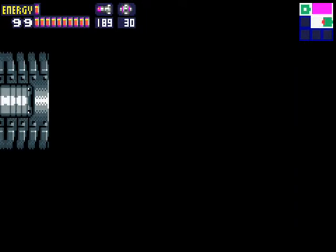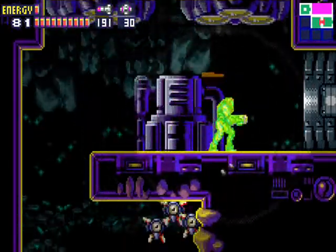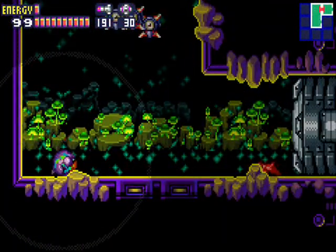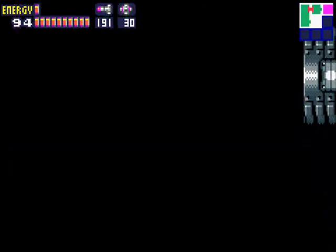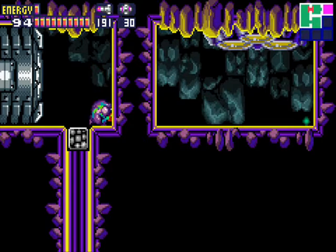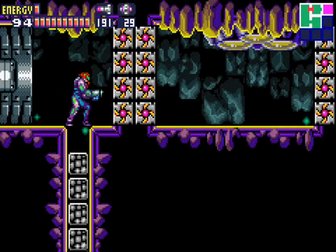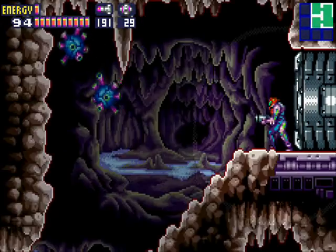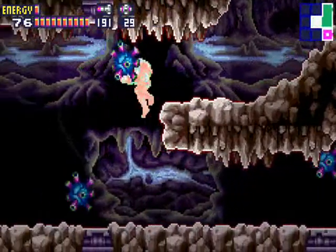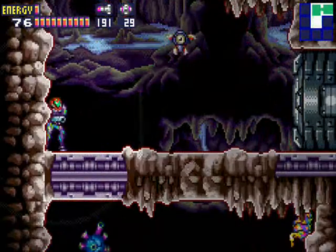I kinda figured it was this place the first time I played. I was like, nothing happened here before — this has gotta be it. There's an instant drop floor there and those are screw attack walls, but you will not be able to screw attack anything. I'm unsure how you're supposed to get there. Clearly there's a way after you have the screw attack, but at that point you're getting railroaded toward the end of the game.